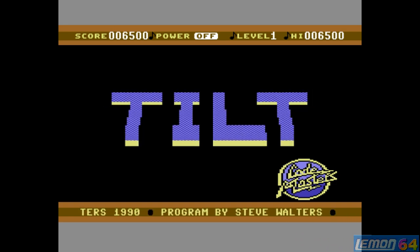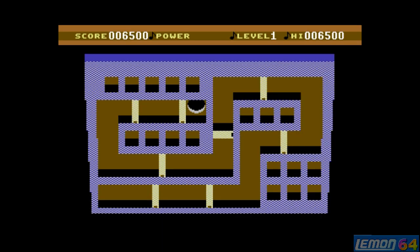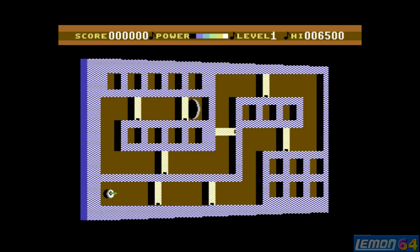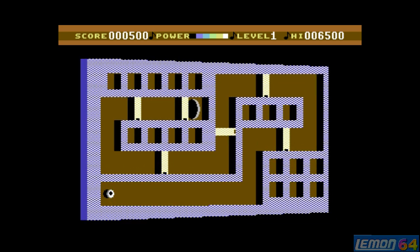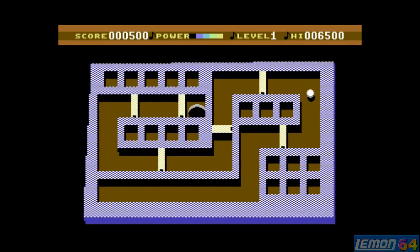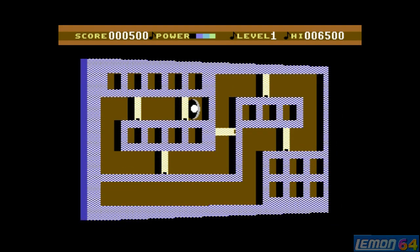From the title screen we can see a very smooth tilt animation in the centre of the screen, and that gives away the style of the gameplay. In this game we play as a marble, and it's our job to get all the way across the marble maze to the exit. Between the marble and the exit are a number of doors, and by pressing the fire button we can open those doors momentarily as we move through them. By pulling the controller in the relevant direction we can tilt the board and hopefully get home.